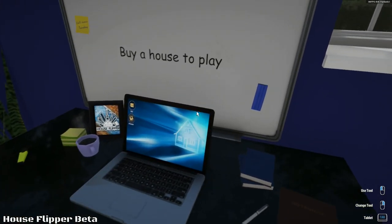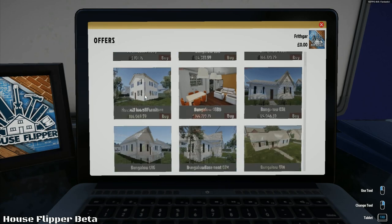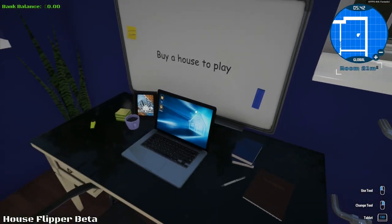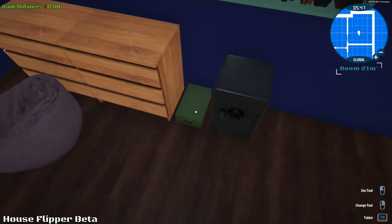This isn't actually the house we're supposed to be working on — this is a house we're just in to do some stuff. I don't have any money. First house to buy — I go to buy, but I've got no money. How am I supposed to buy it if I've got no money? There are a lot of different houses here. Frithgar has no money — poor Frithgar. It said something about cleaning a house, so let's continue to have a wander around.